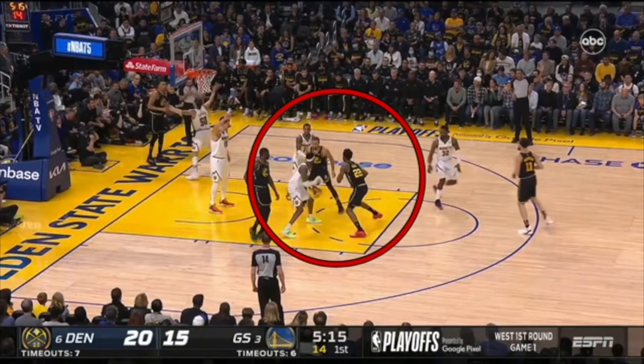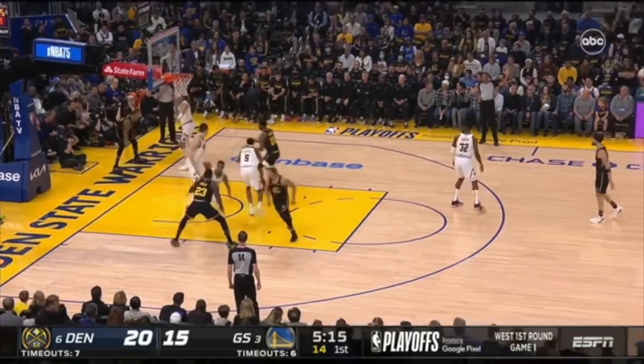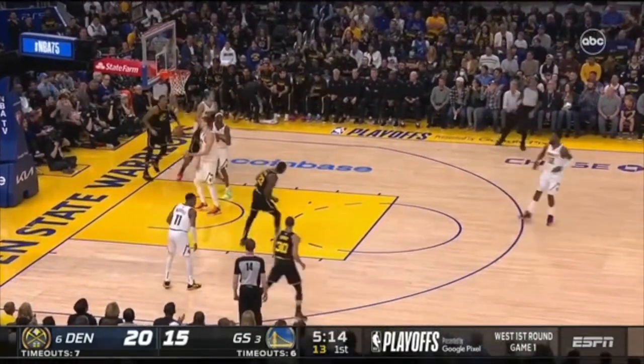Cross screen — this is a disaster. You know how to defend a cross screen. This player's got to get attached to his man and jam this player as he comes through, so this player can get on the other side. When you don't jam the man coming through a cross screen, he's wide open for a layup. Unbelievable.